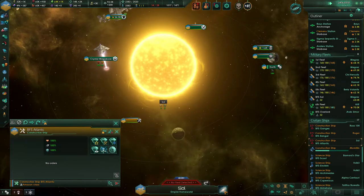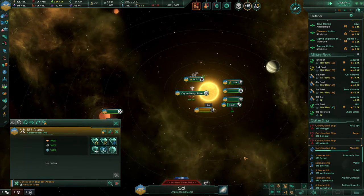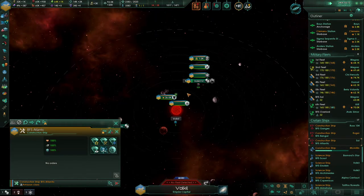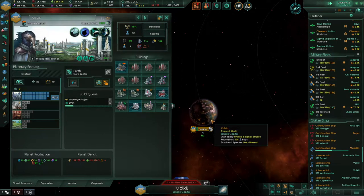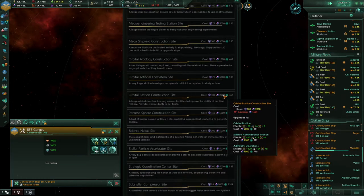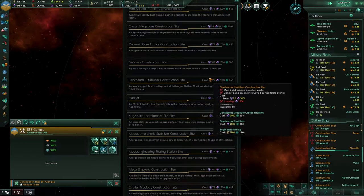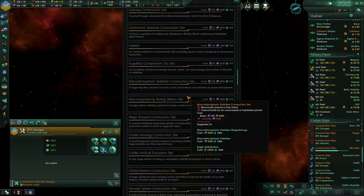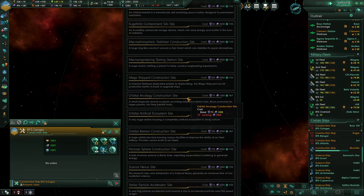What I actually want to do — our ships have been made superior. What I actually want to do is build a lot of habitats. Orbital arcology — a small ring world around a planet providing additional district slots. More expensive for larger planets, but they benefit more. This is what I would be thinking to do.